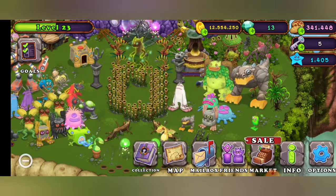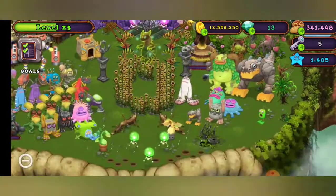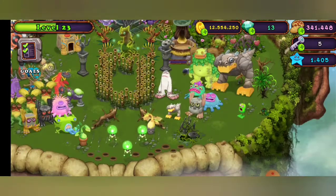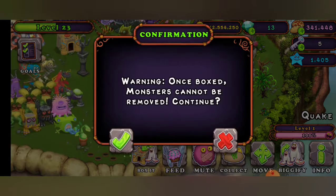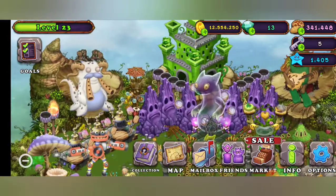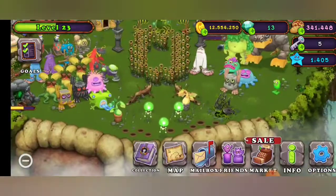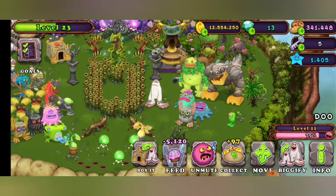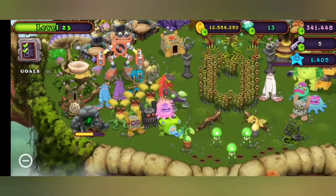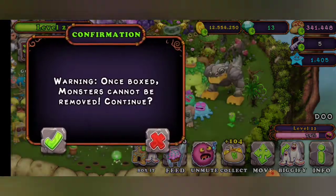I actually bought it full price yesterday, or the day before yesterday, for 75 million coins. I'm really annoyed now that the next day it's legit so much cheaper. That's kind of annoying — I did buy it at full price. I might see if I can get one on the Cold Island; I've got like two days to save up. Wait, I haven't got Toe Jammer — did I not get another Toe Jammer? It's only level 11, so I'll get rid of it. We'll just give this one — Toe Jammer is the last monster.